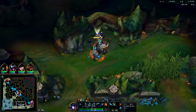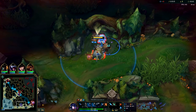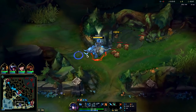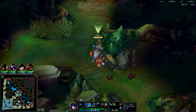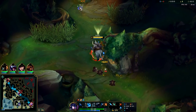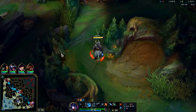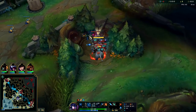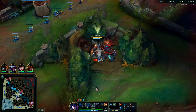Your W has huge AOE — you can hit the whole camp just like so. We're waiting for our W to come off cooldown; I'd like to have it up for raptors. After raptors we'll do wolves into blue, and at that point scuttle should be up. Sejuani doesn't have enough time to do a full clear into scuttle — usually only have time to do five camps then scuttle.